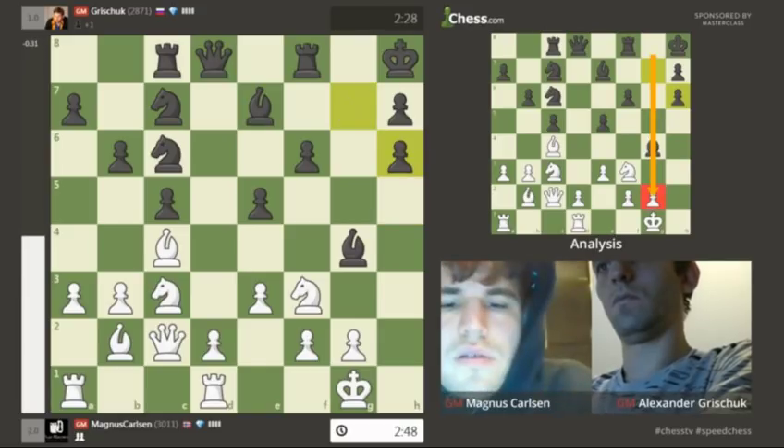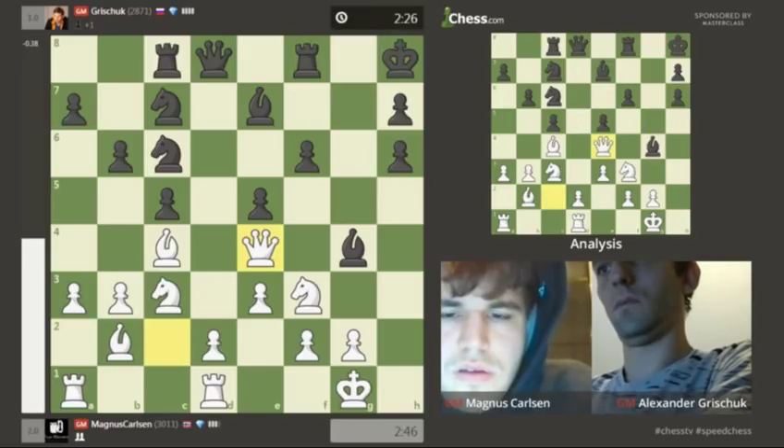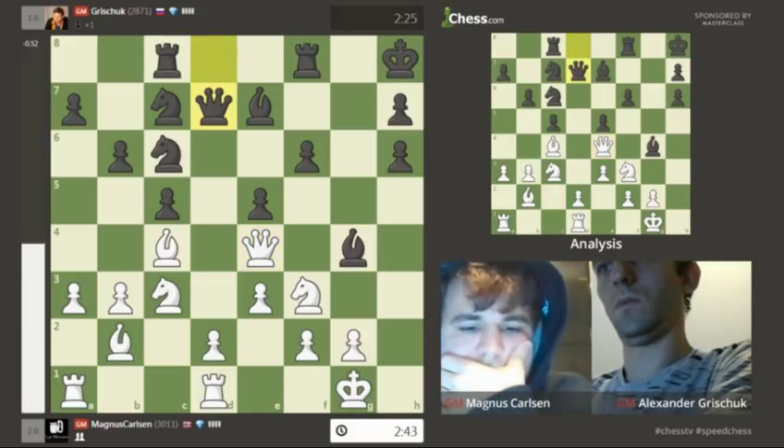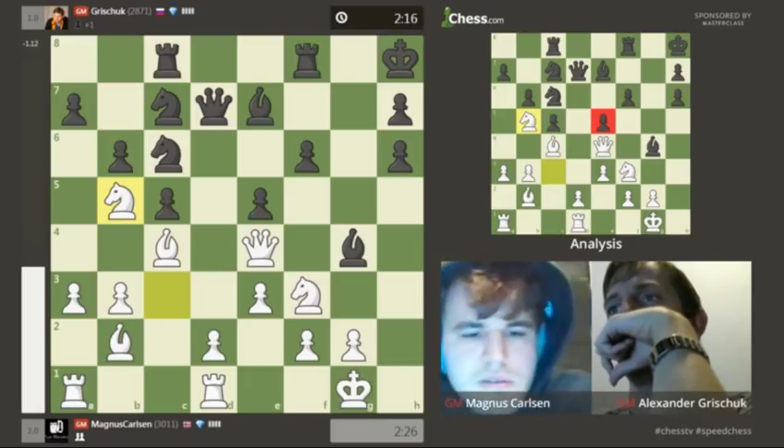Grishuk is going to do exactly that. The bishop on c4 guards g8 as it currently stands, but I'm happy to sacrifice an exchange - queen d7, next move rook g8, you can capture all you want and I'll take back with the rook. Bishop f5 might be an annoying threat in the near future. Knight e8 to d6 is another perfectly reasonable idea. Black has to be extremely careful about allowing the knight on c3 to move to b5, because then a sacrifice on e5 could be deadly with the bishops raking on the open board.